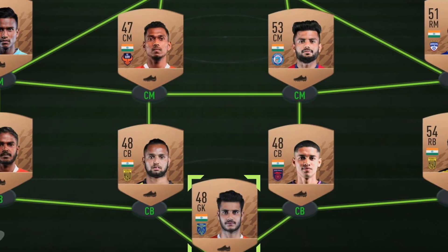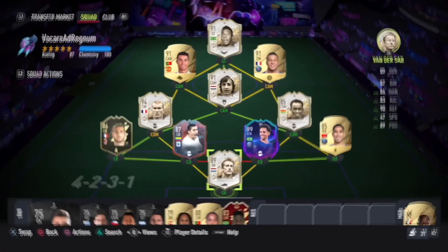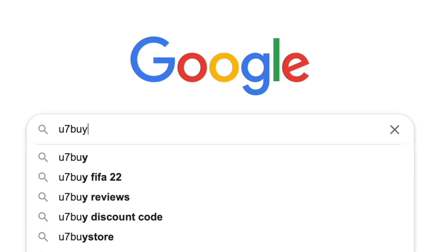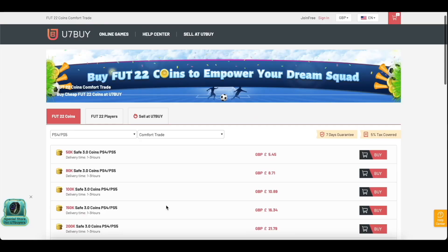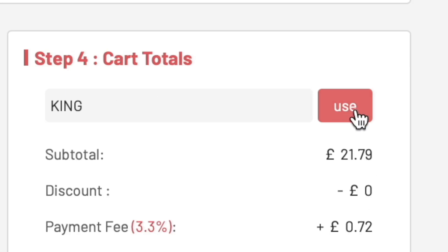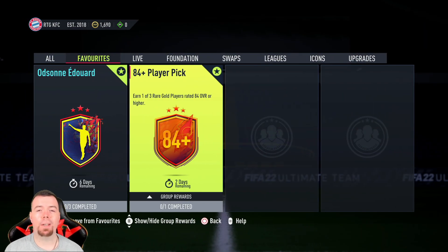Are you bored of having a bad team? Why don't you turn it into a beast team by hitting UT buy in the description below — get yourself some cheap reliable FIFA coins. Don't forget to use the code 'king' to get yourself a cheeky five percent off.